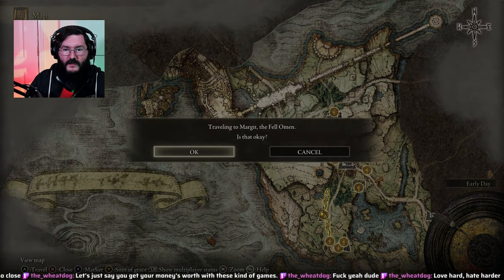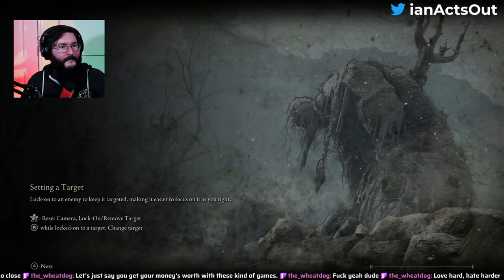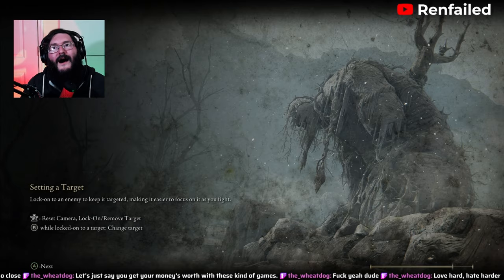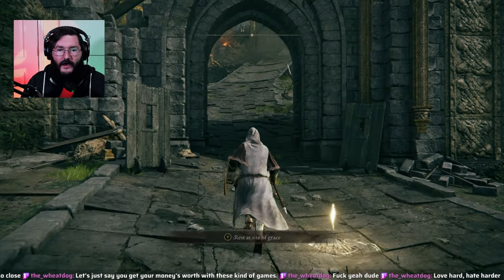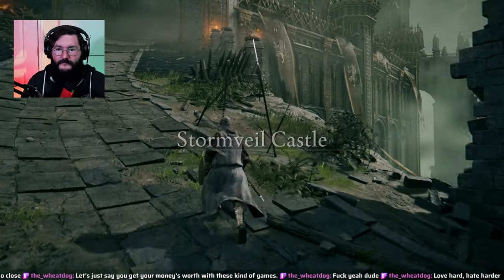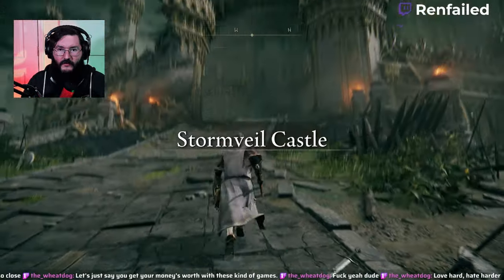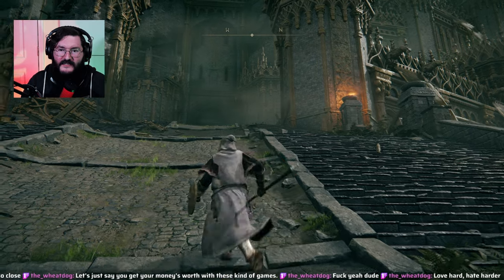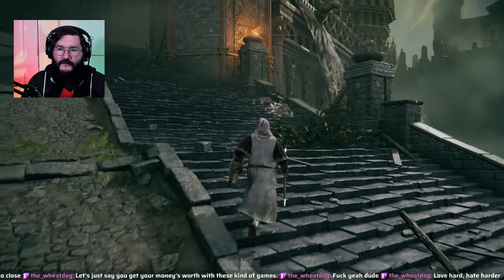Let's travel to Margit the Fell Omen, and then we'll go deeper into the mist. Storm Veil. It's a very blocky castle — I could easily see this being made in Minecraft or something.